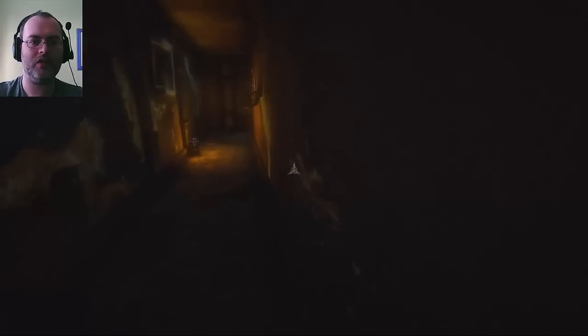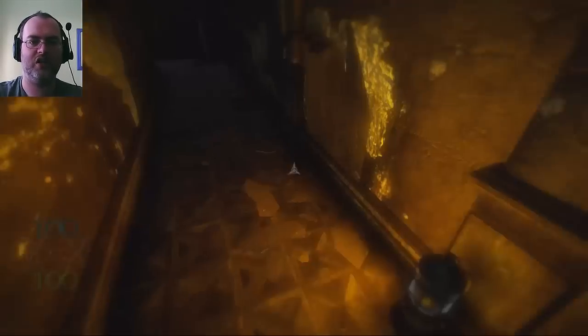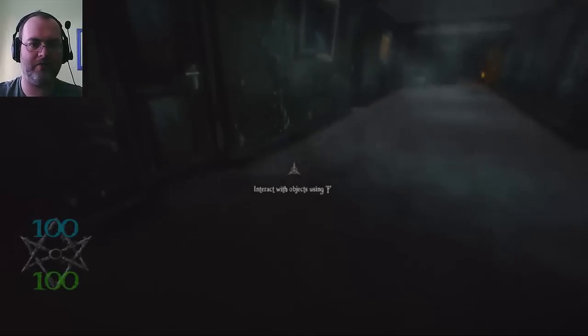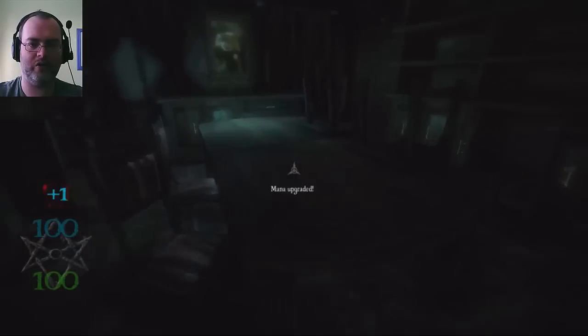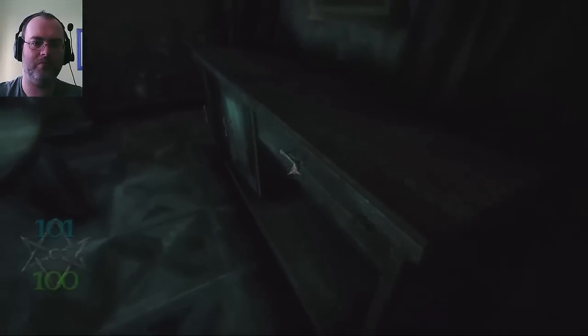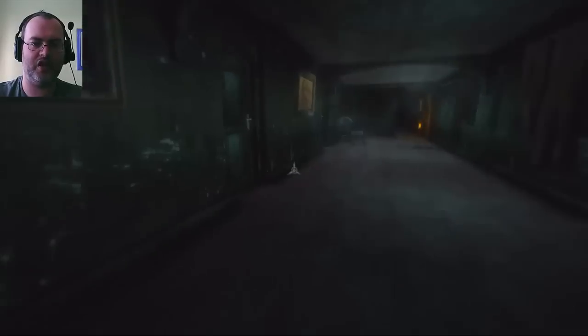We've got a body — a bloody body! We're going to move along and see what we can find. Did I go too far? Yeah, I did go far too far. Interact with objects using F. Okay, we're going to open the door. Mana is upgraded — what do I need mana for? Casting spells, I would assume.